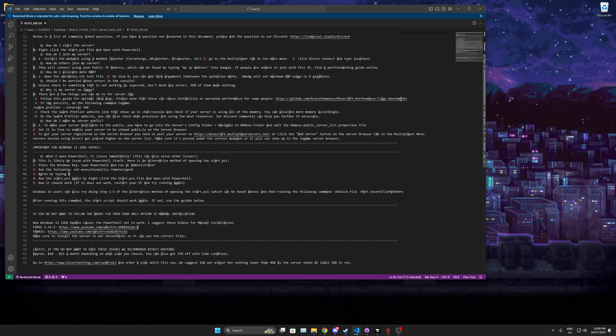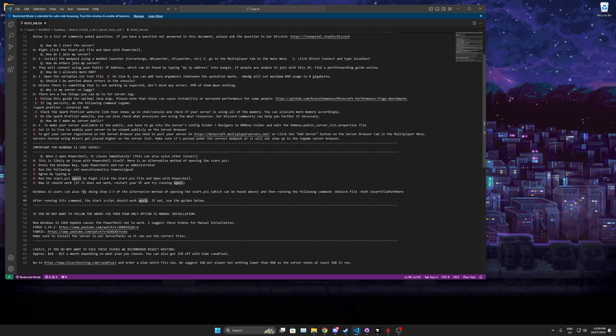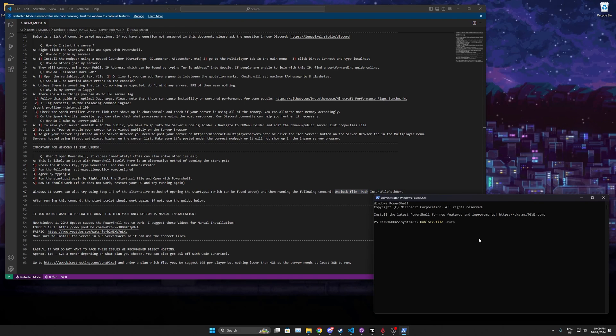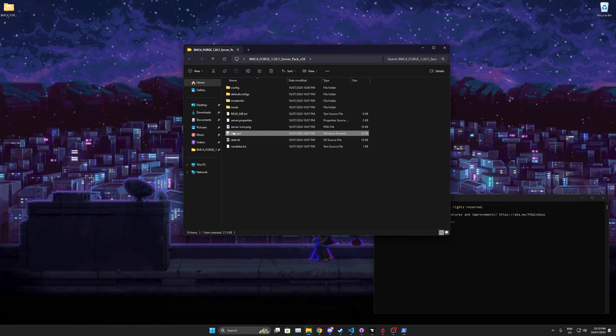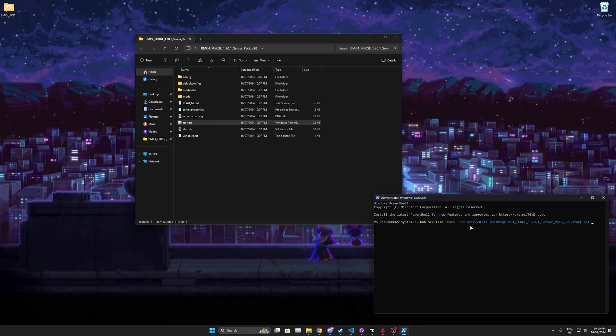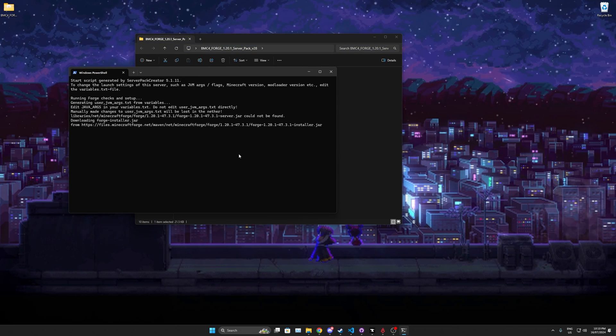After agreeing and typing A, you can run start.ps1 again — right-click and Run with PowerShell. If it still closes, the readme says to run a command with the file path. Open PowerShell again as Administrator, copy the Unblock-File command, press Enter, add a space, then right-click start.ps1, select Copy as Path, and paste it in. That will unblock the file so you can run it. After running that command, go back and run with PowerShell — and there's our server.